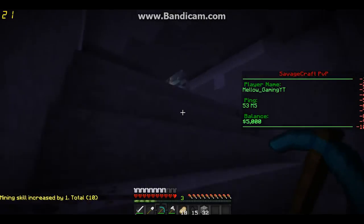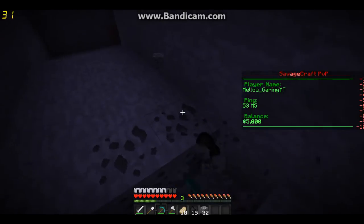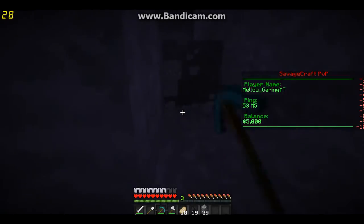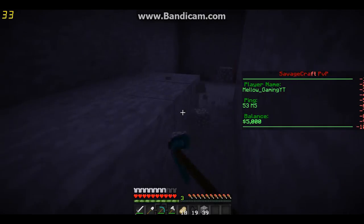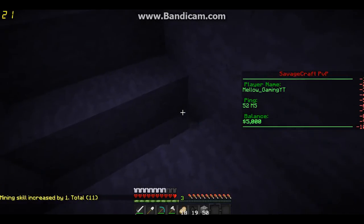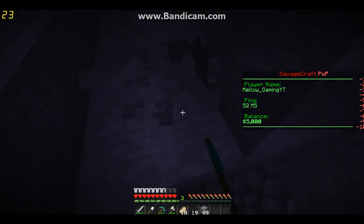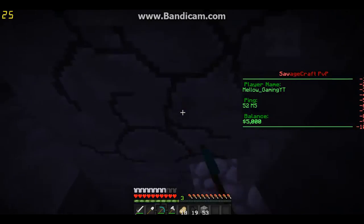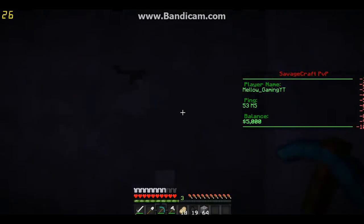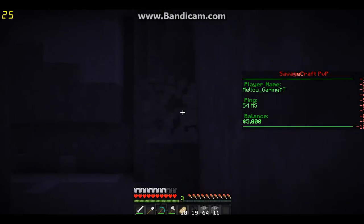This is a wall right here. There's gonna be an end right here. This should be the end of this spot. There's a quite huge stairway. I'm gonna have a lot of cobblestone to use for the stairs.